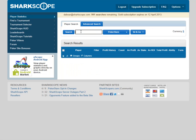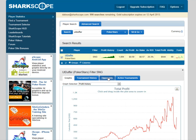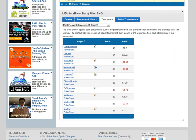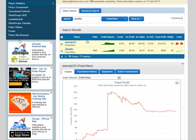Let me give you an example of what it looks like. We're going to use L Duff — he's our guinea pig. I'm going to use him on Stars because I know he's got somebody there. If I go to Opponents and look at his most frequent opponents, there is somebody there — you see that? Wannabe. So we click on Wannabe and bring him up.